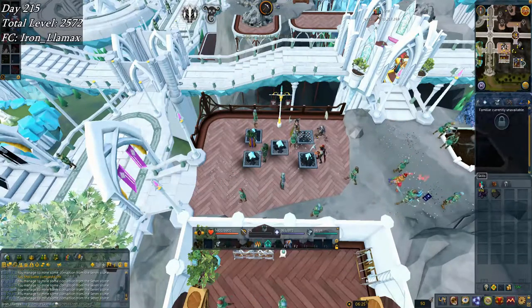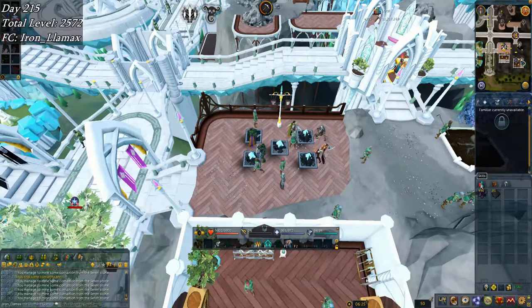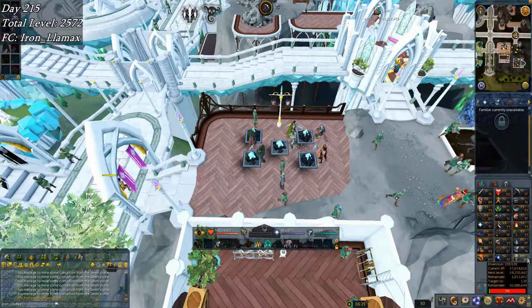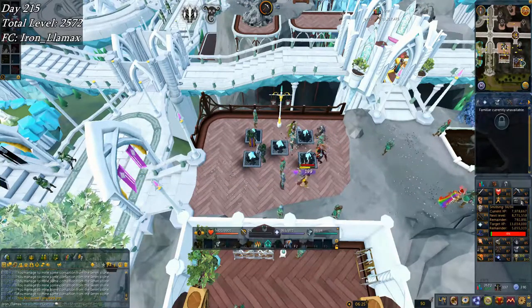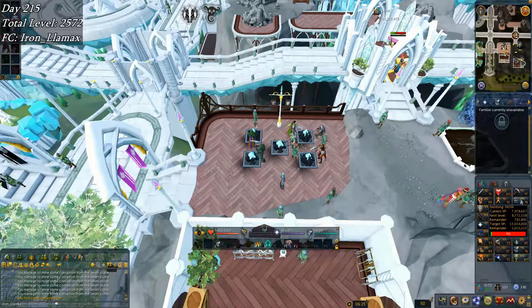I ended up skipping another day, but you can see I'm doing Sarin Stones. Earlier today I did some LRC mining, at least until I ran out of lava titan pouches. I used up my other four equipment siphons. Picked up 100 Invention, 97 mining — very close to 98 — and 94 smithing.